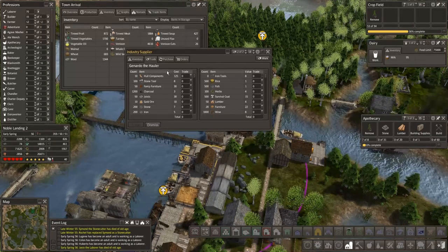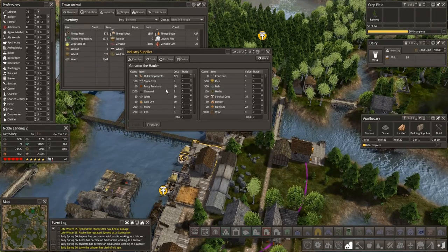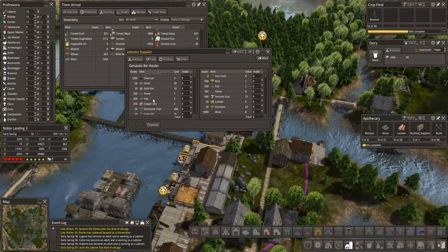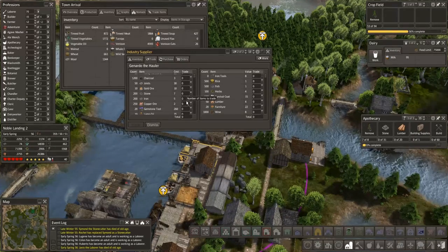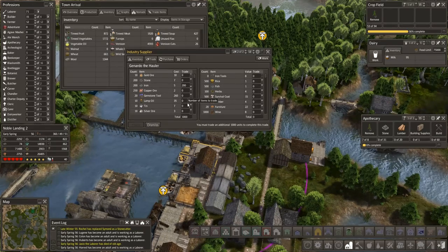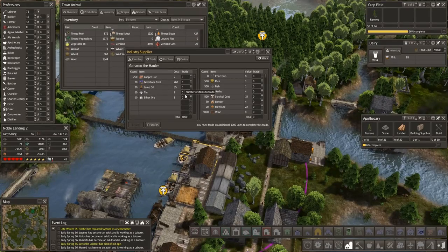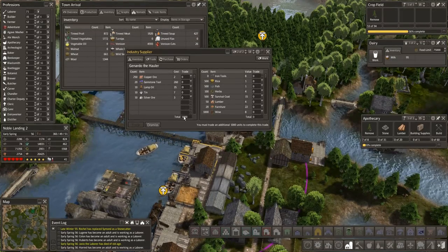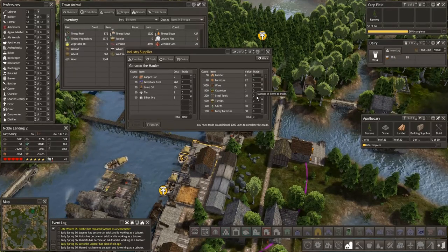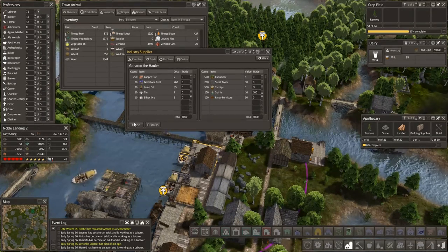And you guys have got what for us? Hull components we no longer need. Iron — more railroad is going in, so let's go ahead and do that. 200. Copper ore — no. Silver ore — no, we'll hold off on that. We're going to have our pressure spines going. 1,000. And 1,000 sounds like 100 steel tools or 100 spirits — we'll do the 100 spirits. Trade and dismiss.